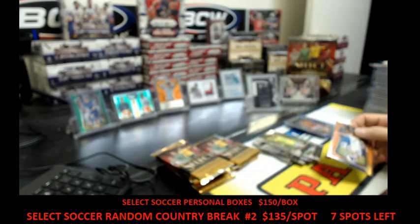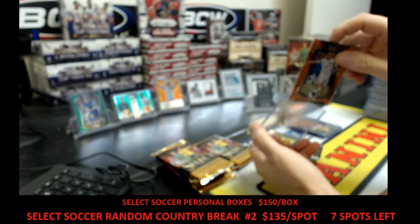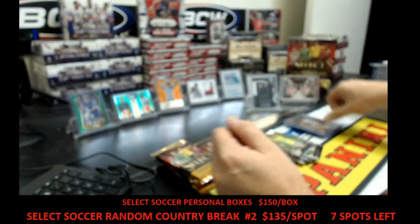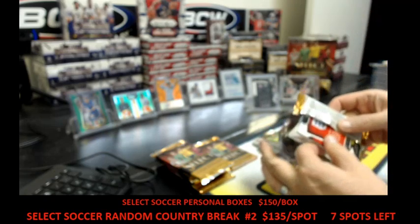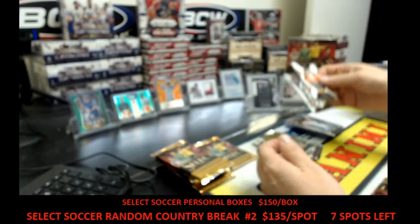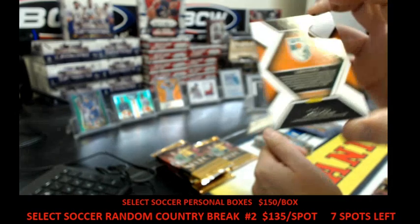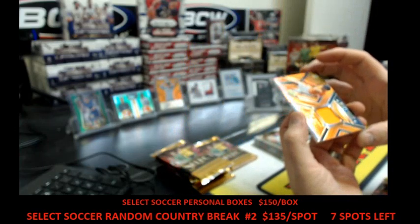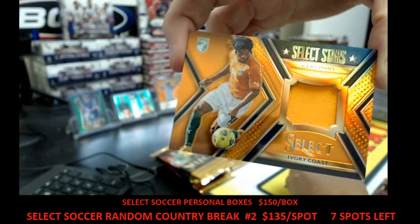I've got Panini Contenders basketball, baseball, Prizm basketball, Crown Royale football, High-Tech football, Playbook football, Black Diamond hockey, Select Soccer, Donruss Soccer. We've got 105 of 149, Yaya Touré for the Ivory Coast — orange relic.